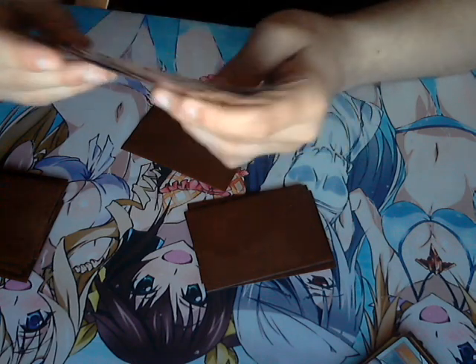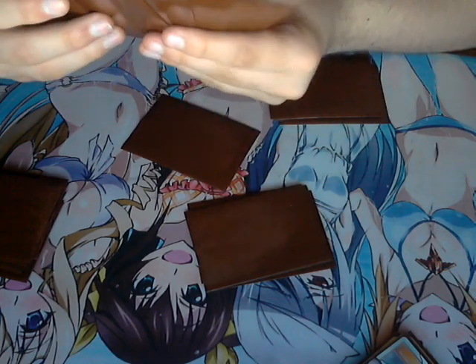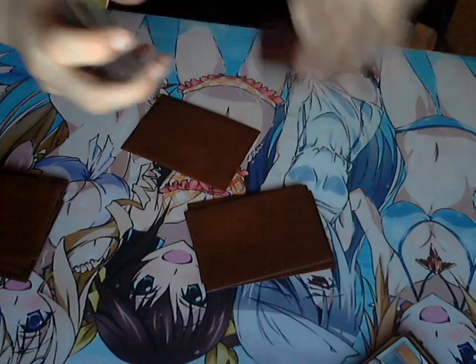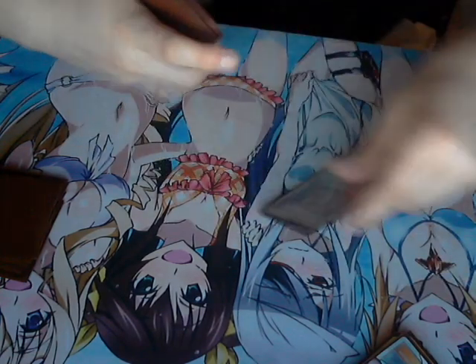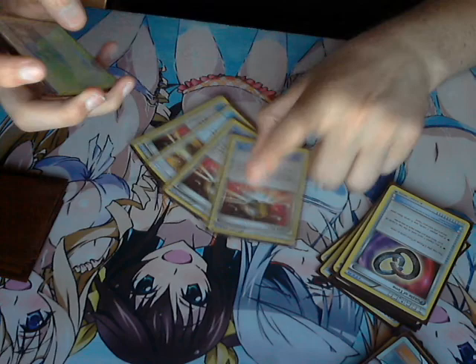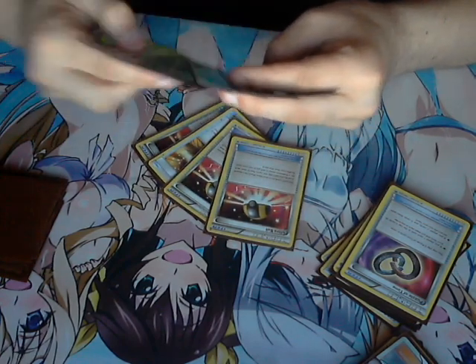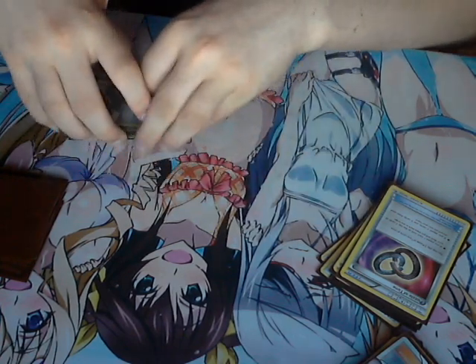Running four Hammers and four Puzzles of Time — that's the energy denial dream team. No Enhanced Hammer this time though, just saving that item space for more useful cards.